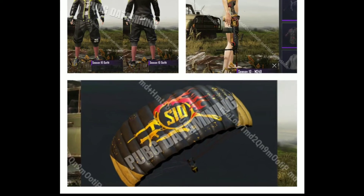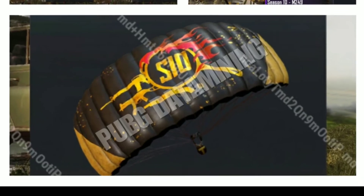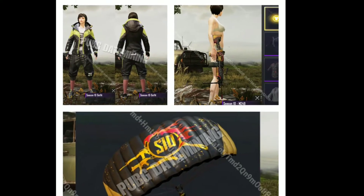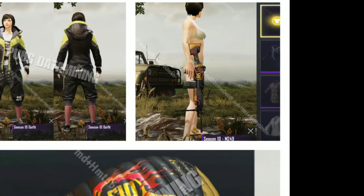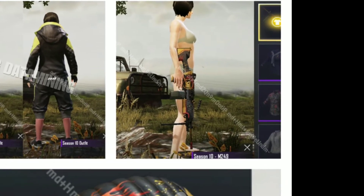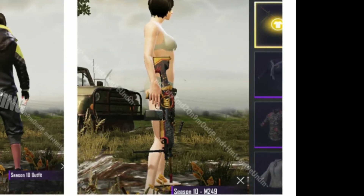This is the parachute skin in season 10, which also looks good. You will get an M24 rank skin, and in the next season you will get a Kar98k skin as well, so that is also good.